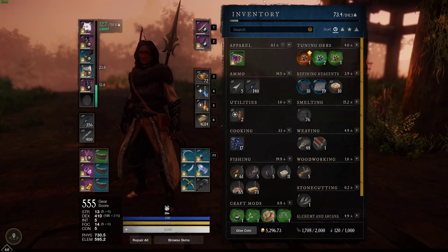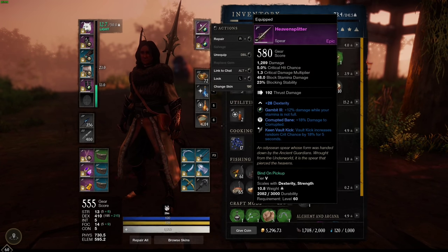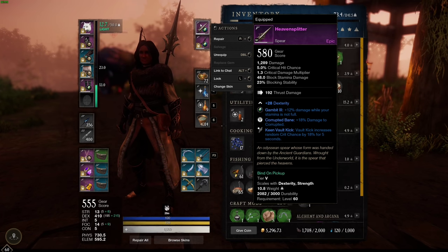I do have 410 dexterity, which is giving us a major boost. Over to our weapons — I have the Heaven Splitter Spear, which is a 580 spear. It has Keen Vault Kick, so once I vault kick I get an 18% higher crit chance for the next 5 seconds. Damage to Corrupted, which is good for Corrupted Portal runs. And Gambit 3 is my gem slotted, which gives me 12% damage when my stamina is not full. I did make a video on my channel about how to get this spear if you want to check that out.